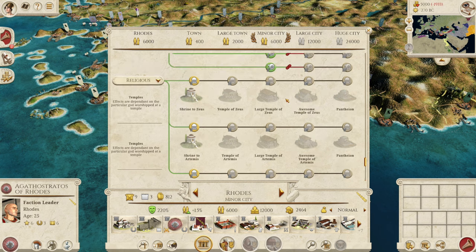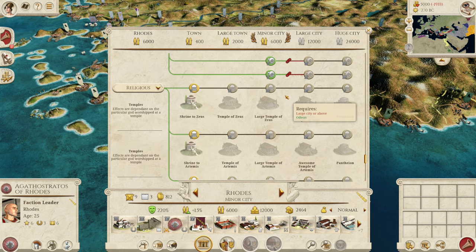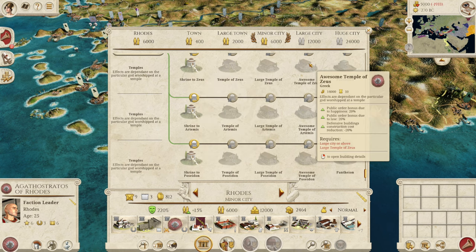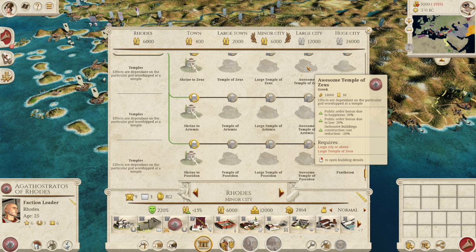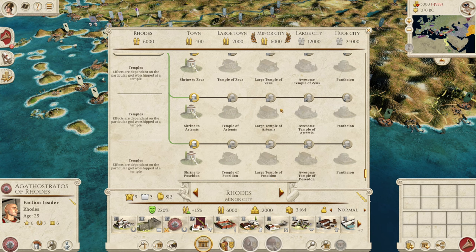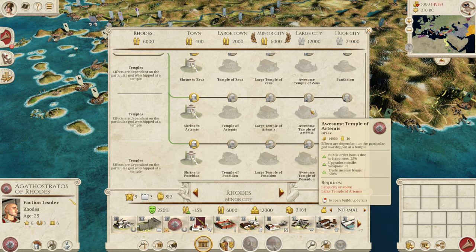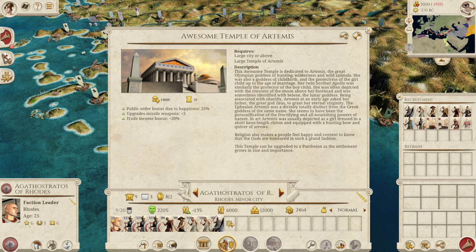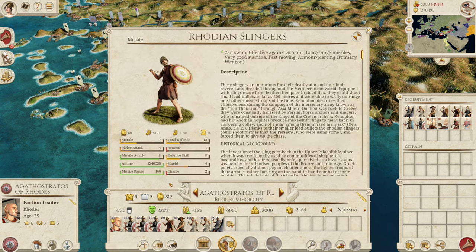Let's talk about your temples, because they are the unique buildings you get access to as Rhodes. Zeus is your lore temple — build it in far-away regions to get lore and remove corruption. The Shrine to Artemis is a really interesting one: both Artemis and Poseidon temples give happiness and a trade income bonus, but Artemis also gives a bonus to missile weapons. If you are recruiting Rhodian Slingers, you definitely want the Shrine to Artemis, because with the upgraded plus 3, you'll have 11 missile attack with a 160 meter missile range slinger unit that is also effective against armor — insane.